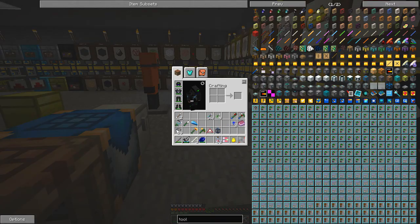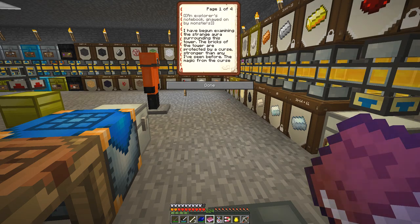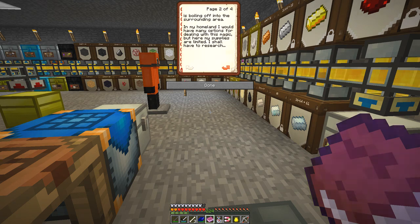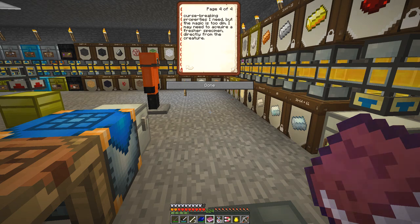I've been thinking about it, and I did pick up this book here, which is the notes on the pointed tower. Basically it's the lift tower book. It says an explorer's note, gnawed by monsters: 'I've begun examining the strange ore surrounding the tower. The bricks of the tower are protected by a curse stronger than any I've seen before. I sighted a huge snake-like creature' - that'll be the naga - 'in the decorated courtyard nearby. I picked up a worn down discarded green scale. The magical scale seems to have curse-breaking properties, but the magic is too dim. I may need to acquire a fresher specimen directly from the creature.' So I guess that means we have to go and kill the naga.